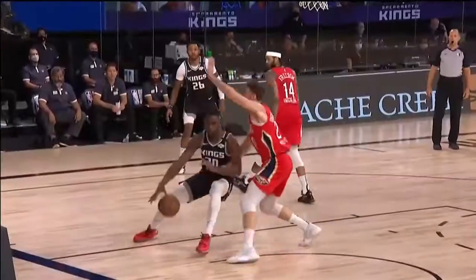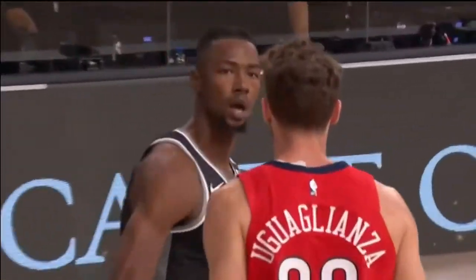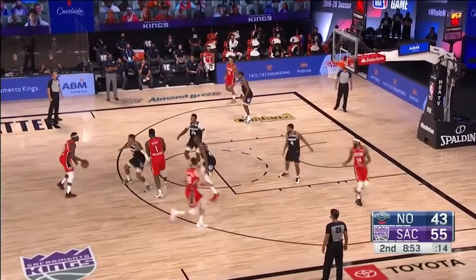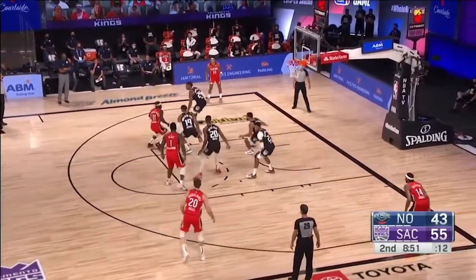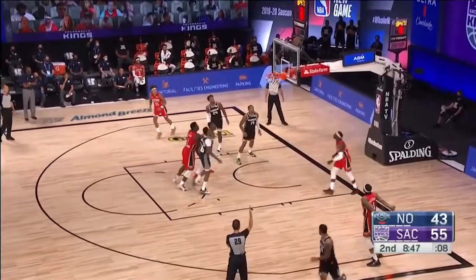Nose-to-nose action here for a moment between Meli and Giles. Intensity — but do not lose your cool. It's the worst turnover number above the 30 NBA clubs. Here's Holiday working for a wraparound pass — grew up in the corner, got it.